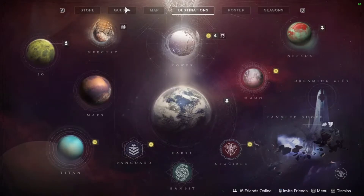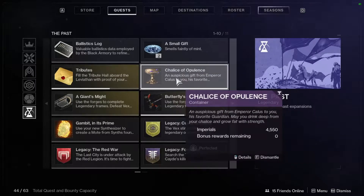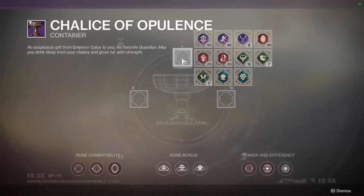A lot of people have been asking me how to farm for a Waking Vigil, so I'm going to make a quick, right-to-the-point video on how to get it and how to farm for it. Basically, what you're going to want to do is you have to unlock the Chalice, which is a quest you have to do before this. If you don't have it, go do that quest — this video won't explain it, but you can look up videos, I'm sure there's plenty.